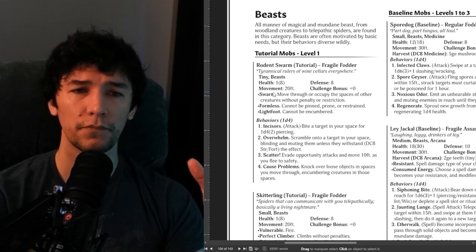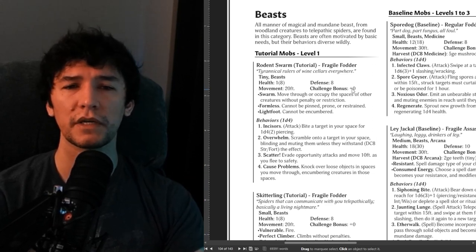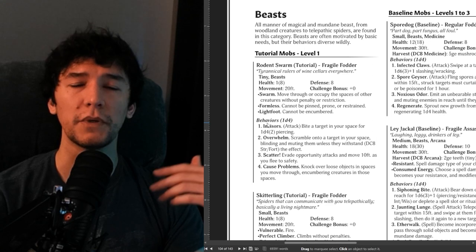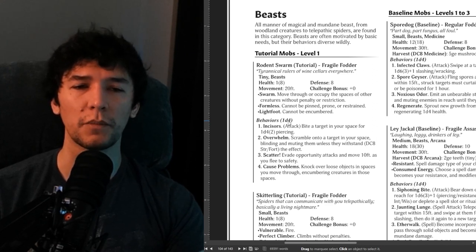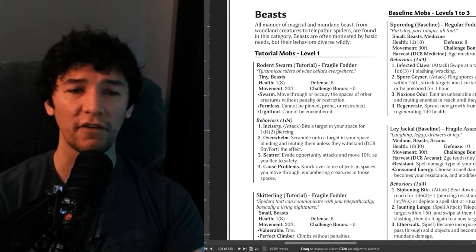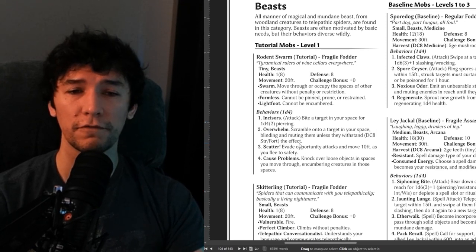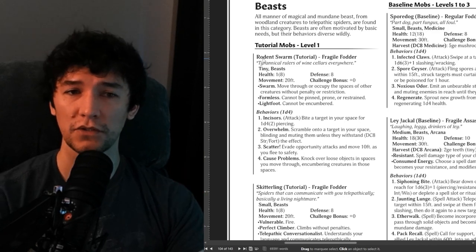You still have similar limitations when it comes to language. Movement, health, defense, and challenge bonus are always stated — the challenge bonus being a global modifier for how difficult something is and what you're rolling against for saves. Then you have passive traits and behaviors. It says 1d4 because you can choose to roll on that table and see what the monster wants to do, or you can pick what makes the most sense for the situation. Every monster is given at least one attack — also used for opportunity attacks — and a number of flavorful abilities befitting the type of fantasy you're trying to create, in this case a rodent swarm.